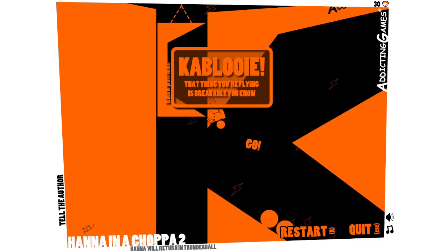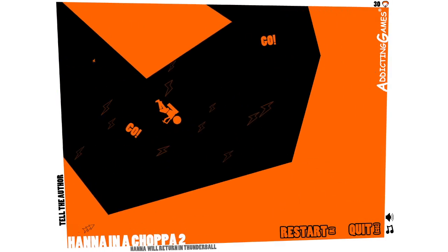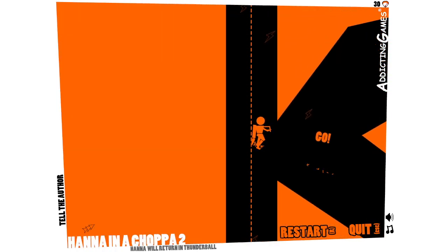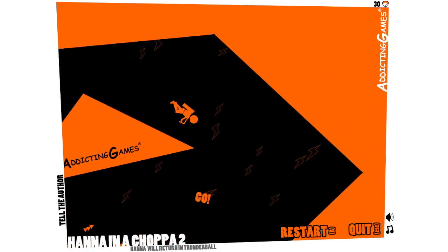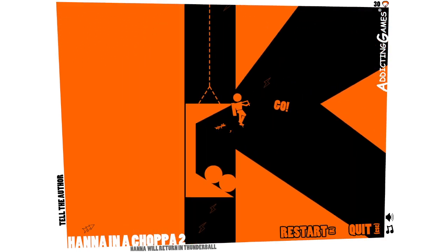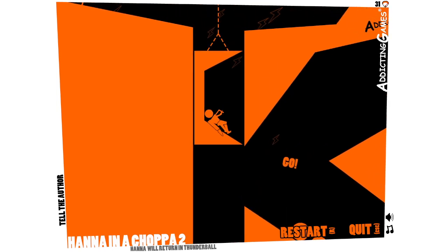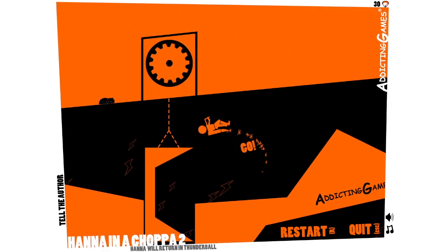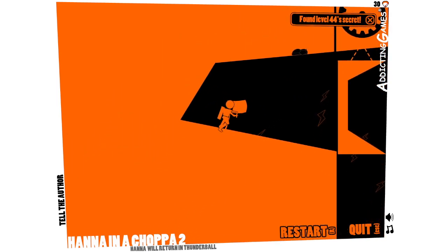That thing you're flying — i.e. Hannah — is breakable. I thought the secret actually was if you just used the lift itself. It might have been something silly like doing an extra loop or something to make the timing a little harder. Oh wait, Eric appears if you do something — never mind.